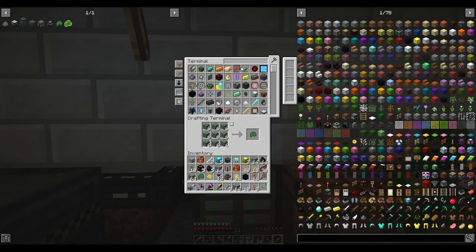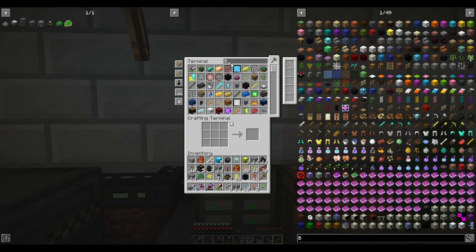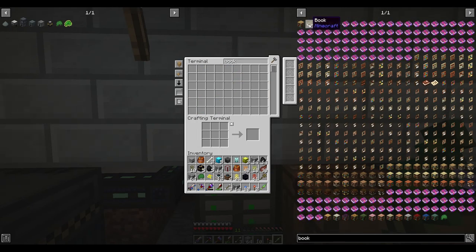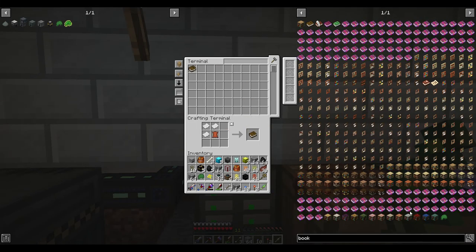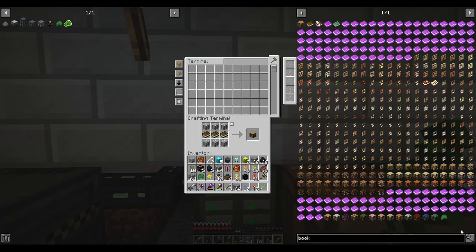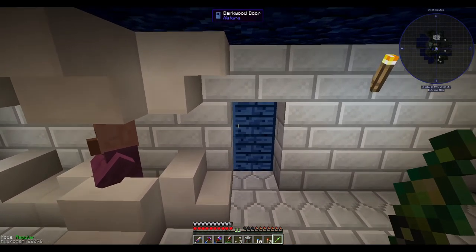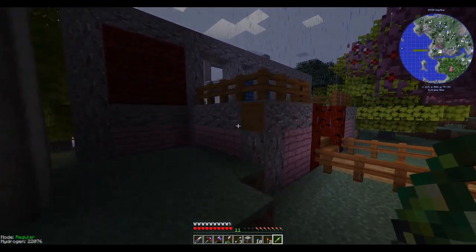Oh, what did I come here to do? Put mending moss on my pickaxe. I went a little over — I need a bookshelf. I think I have books. Bookshelf — that's what's throwing me off. Can I make books? I want a ghostwood bookshelf specifically. I'm going to cheat in that ghostwood bookshelf because it won't let me craft them even with the right materials — same issue I had with the bloodwood fences.